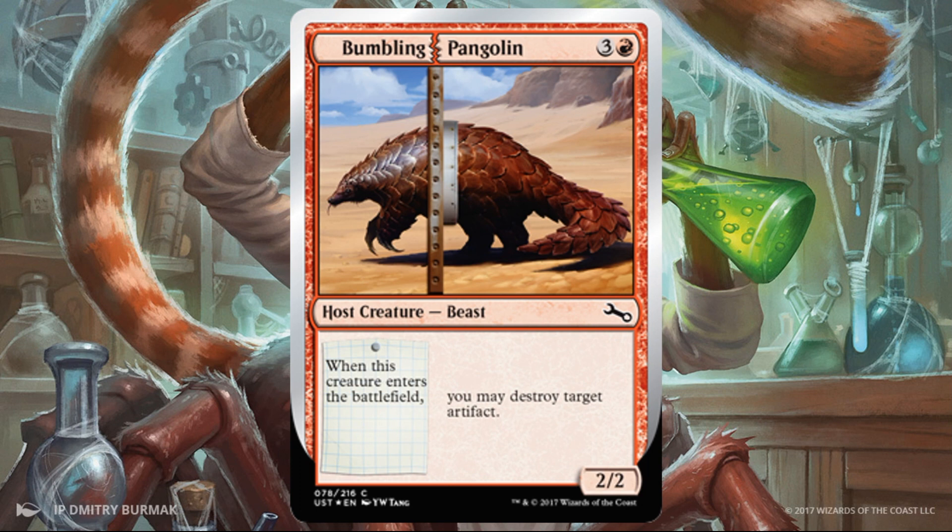Bumbling Pangolin — another Destroy Artifact card, and like I said earlier, there aren't a lot of them. This one is a common, which is kind of nice, so if I see these I'm going to try to pick them up in a draft. A 2/2 for four that destroys target artifact feels pretty sweet to me. It's going to deal with some contraptions and other problematic artifacts. And again, if you have some augment cards to go along with this, this effect could be recurring multiple times.